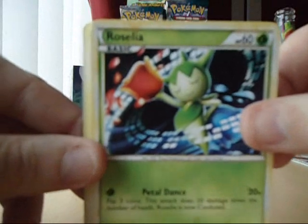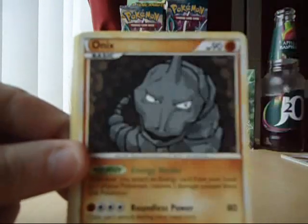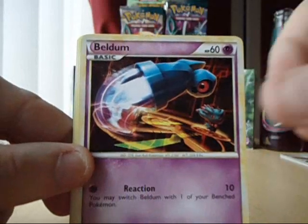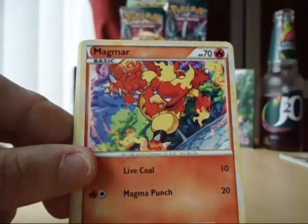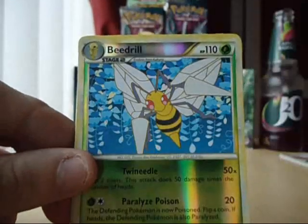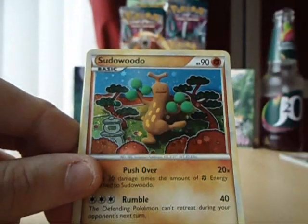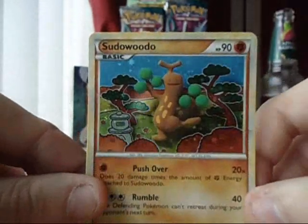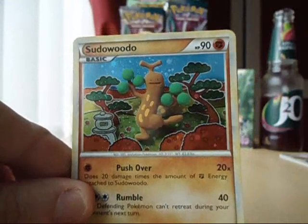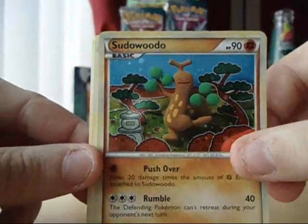Alright, we've got Rosellia, Onyx — I like the Onyx — Beldum, the Magma, Spiro, Beedrill, and the Pseudewoodoo. I really like that artwork, I think it's cool. I really like the Pokemon actually. Very nice.